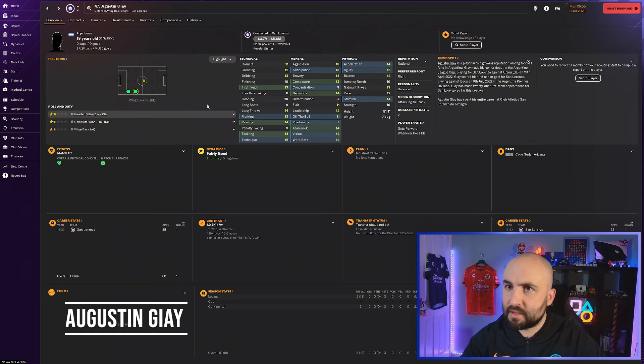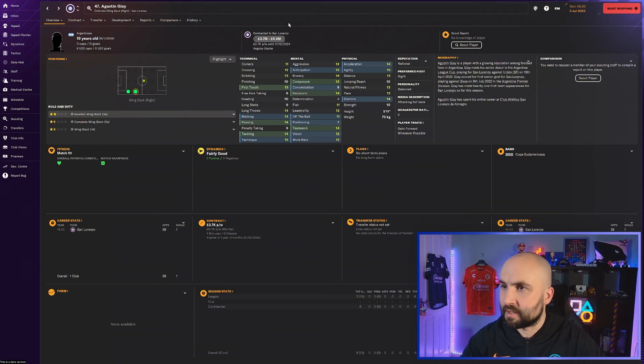Augustin Guy Gay - 3.7 to 5.6 million - really good physicals, some really good mentals. Teamwork's good, decisions good, bravery's good. Technically: tackling, passing, marking all look solid. He's got long throws which is useful for right backs and left backs. Dribbling, crossing - everything looks really good on him. He's 19 at San Lorenzo - go check him out.